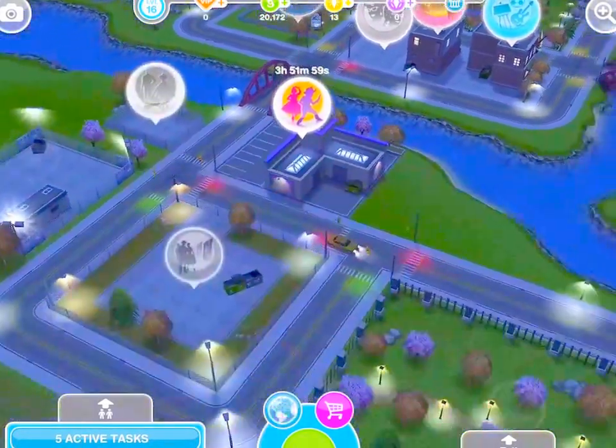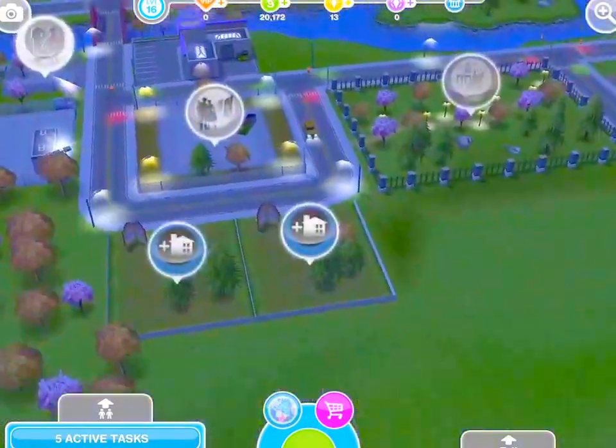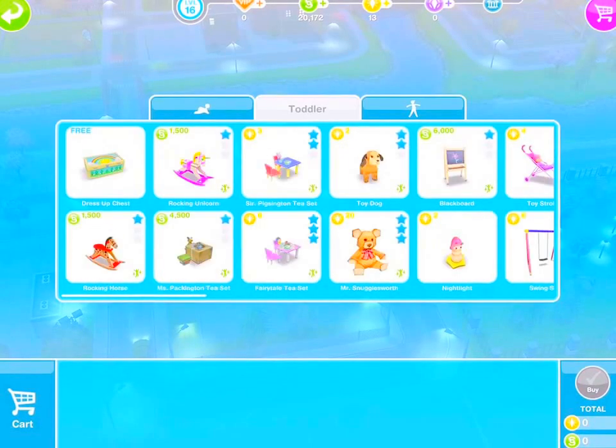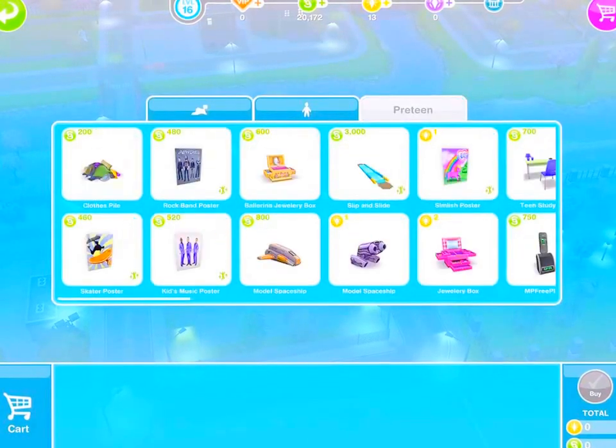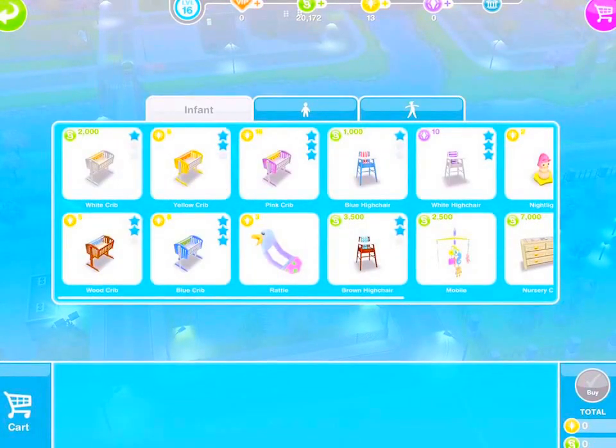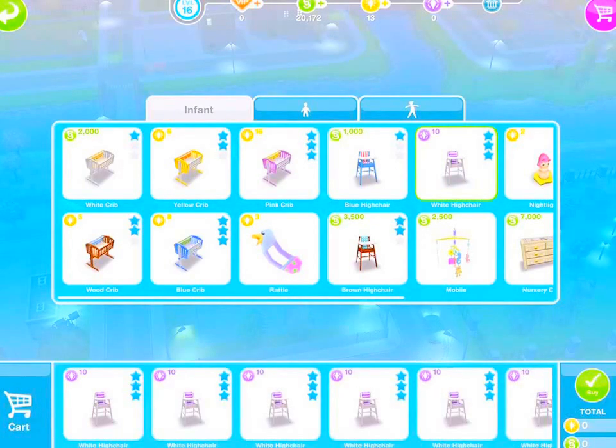Click my XP. The children's store is next — you'll probably all know it because you'll have to build it sooner or later. If you go to the infant section, there's a white high chair that costs 10 social points. Now be warned: if you do have social points you'll lose them, no matter how many you have. As you can see I have 0 social points, 13 life points, and 20,172 simoleons.